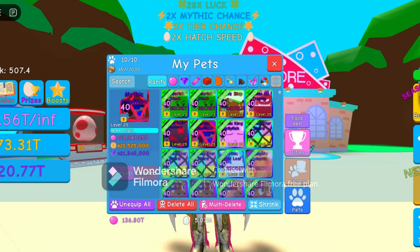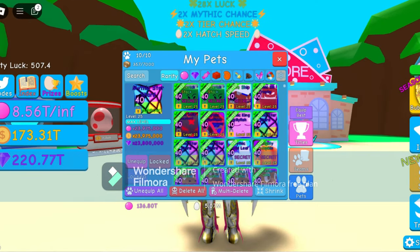Next we got my mythic Atlantium void at 21 million bubbles, 21 million coins, and 21 million gems. Then we got my mythic King Jellyfish void at 34 million bubbles, 34 million coins, and 34 million gems. Last but not least, I have three mythic star shard rainbow pets at 23 million bubbles, 23 million coins, and 23 million gems. What a team, right?